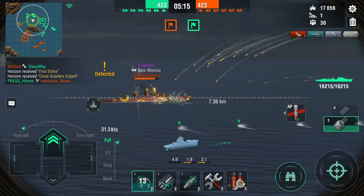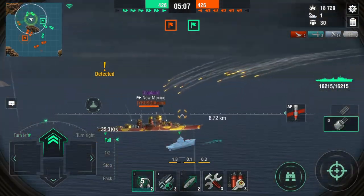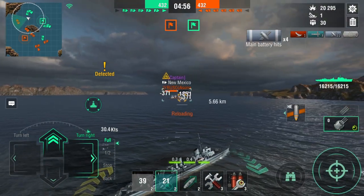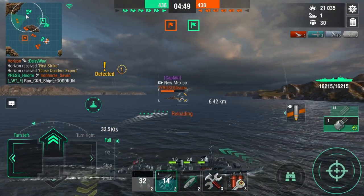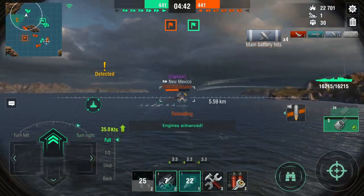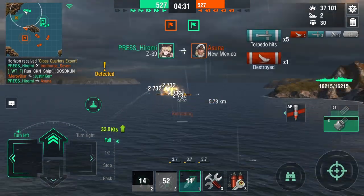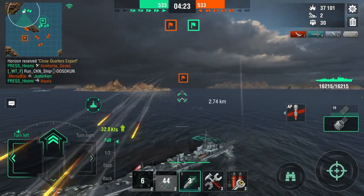This is how you should be aware of your surroundings. Let's switch to HE because I can't pen the New Mexico with AP. Let's go ahead and start hitting Rapid Reload. He just used Damage Control and I see the Pensacola coming out, so let's start falling back. Hopefully that flood takes care of it. I destroyed it at least. Pensacola is just hiding.